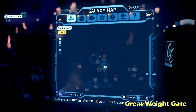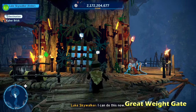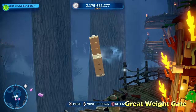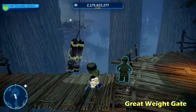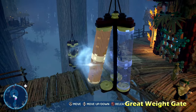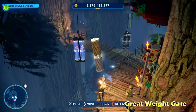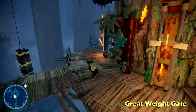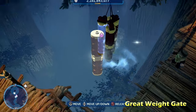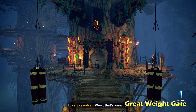Moving along, we're doing Great Wait Gate, and this one took me a little longer than it should have. There are going to be two sets of three logs that you need to use the Force on with a Jedi or Sith character to put into place. The one on the left requires two logs, and the one on the right is completely empty — you have to put all three. All the logs are found in the nearby area. I was having trouble finding the last one, but it's actually on the bridge nearest the logs. Once you've got both of those filled, the door will open, giving you access to the Kyber Brick for Great Wait Gate.